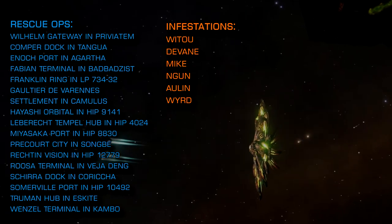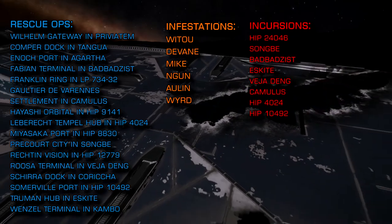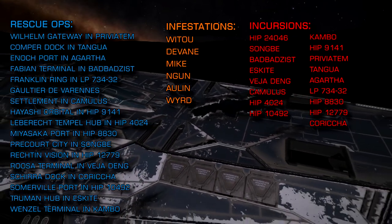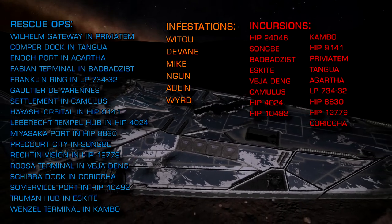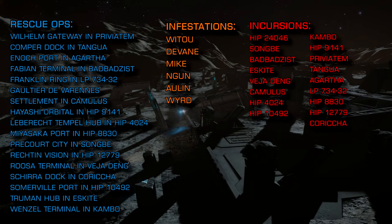For the more hardcore combat zone encounters, incursions are underway in the following systems: HIP 24046, Songbae, Bad Bad Zist, Eskite, Veja Deng, Camulus, HIP 4024, HIP 10492, Cambo, HIP 9141, Privyatem, Tangua, Agartha, LP 73432, HIP 8830, HIP 12779, and Koricha. Ladies and gentle goats — we are at war.